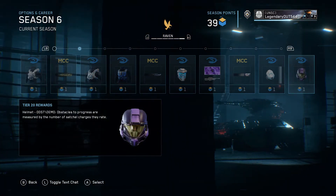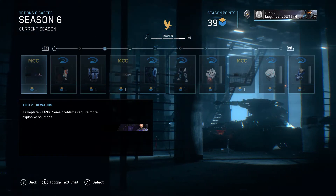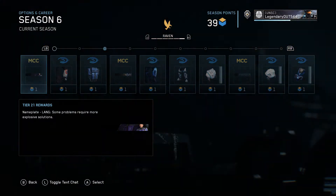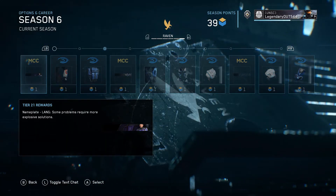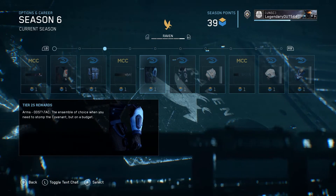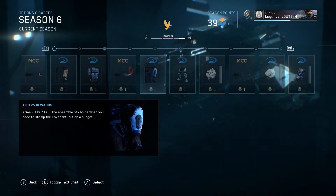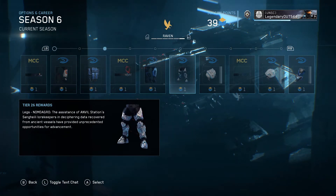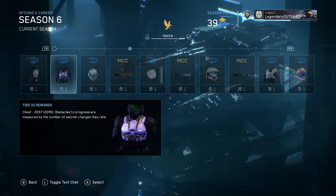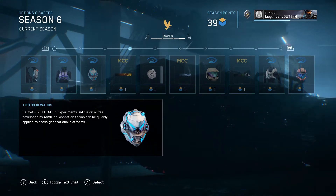Tier 20: ODST Demo Purple. It's really awesome. Then Nameplate Lang — Lang is a character from Fireteam Raven, so that's cool. Actually, you might be building Fireteam Raven, like collecting pieces to make the character. Once it gets to Tier 100, that's when you will have those characters unlocked.